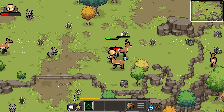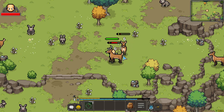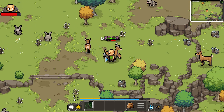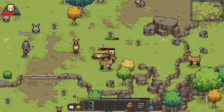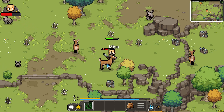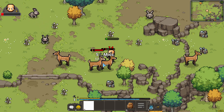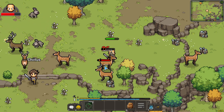I ran back over here to the level four and five deer and they actually dropped soft hide as well. It's just not as common, I guess. I don't know if that's more common with the level ten ones or not. I'm just assuming. But yes, they are dropping soft hide.